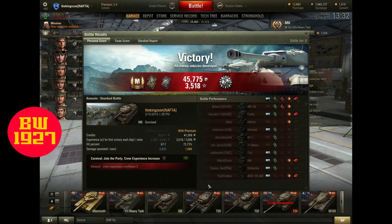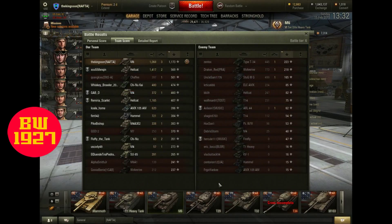He did a total of 1,068 in damage but got an assist of 2,692 damage. Look at all the tanks he spotted and got assist for — he did do some damage to some others too. He actually did the top damage for his team with 1,068 damage and 3 kills.